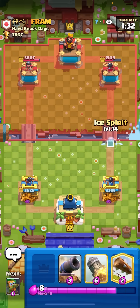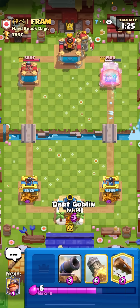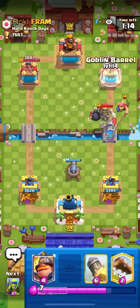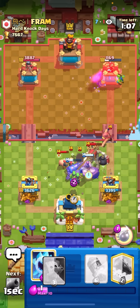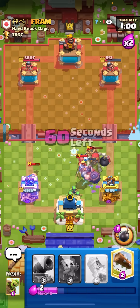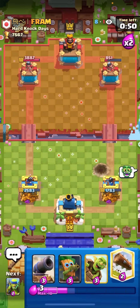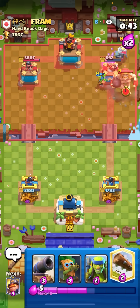He arrows the second he hit three elixir and I had like one and a half when he hit three, so I should be up like two elixir. Just gonna ice spirit at the bridge. He goes giant skelly in the back so I'm gonna go dark goblin in the back - I don't want to mighty miner in front of it because he does have zappies in hand. You want to cannon early against the stack and then go mighty miner low, otherwise it'll get pulled by the fisherman or stunned by the zappy.